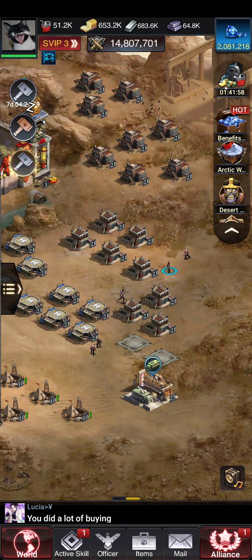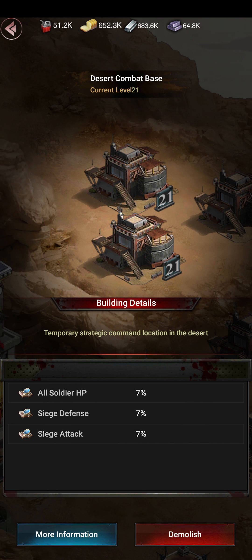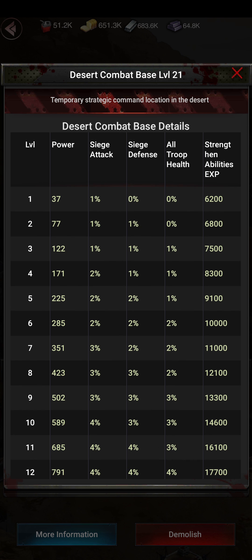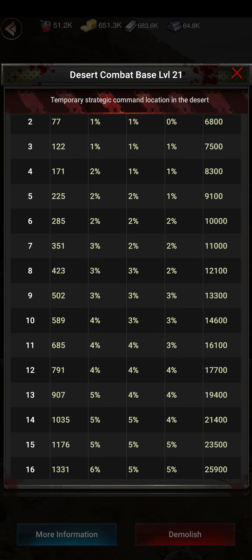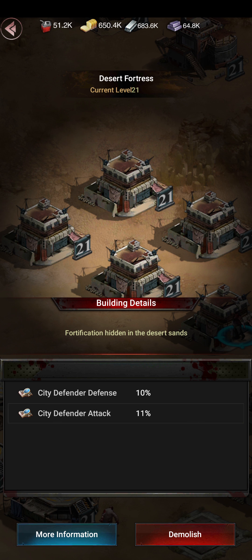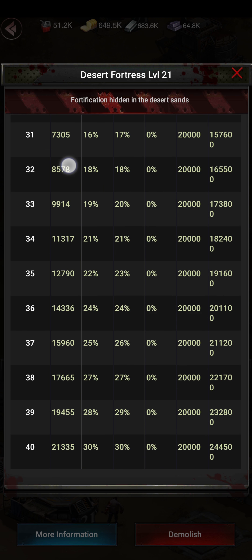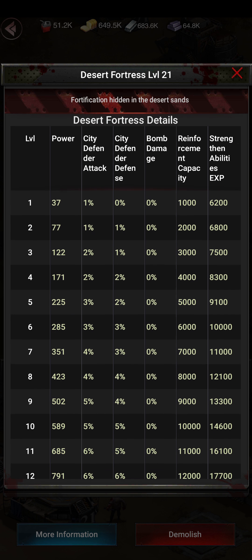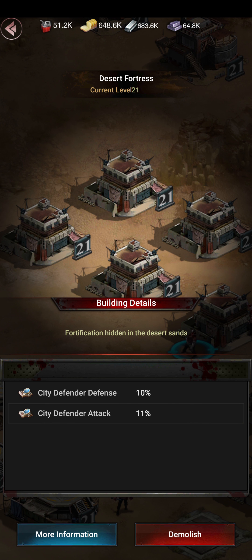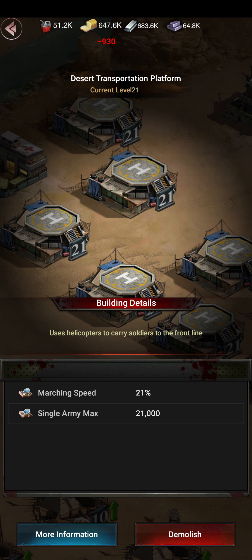Each building — I won't explain in full detail, just go inside and check the details. It says everything: how much percent you got. As you can see, siege attacks, siege defense, all troop health — this is what you get from the combat building. Here you also get city defender defense and attack, reinforcement capacity, and bomb damage increase.